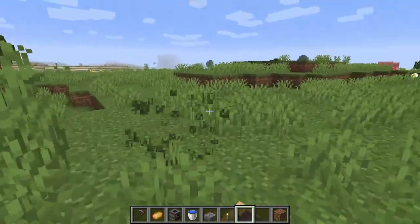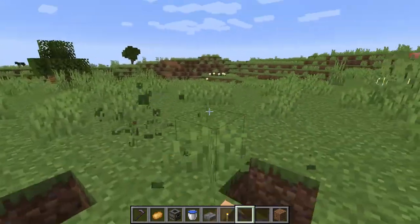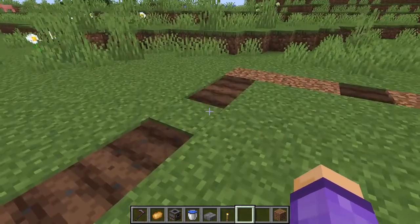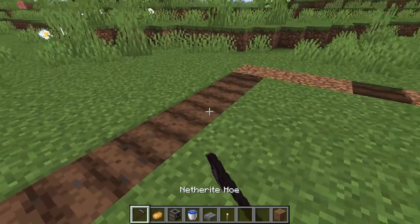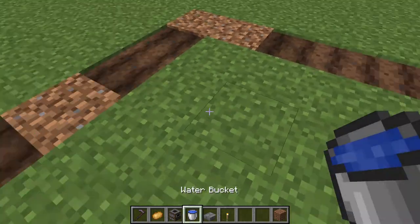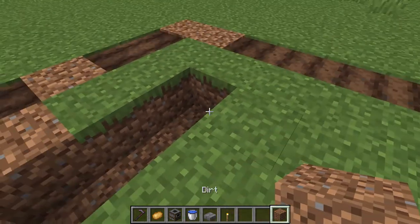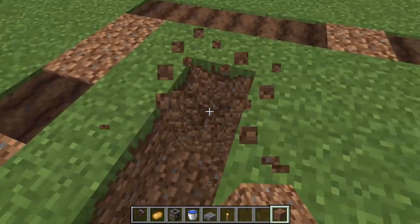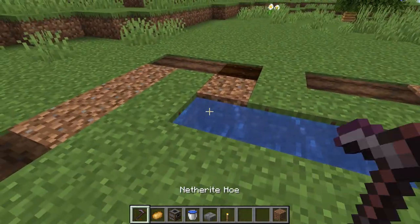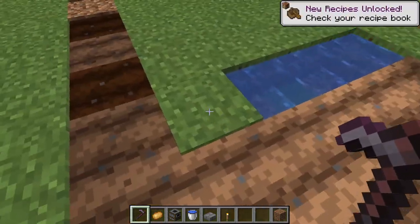For the easy version the first thing you need to do is just clear out a load of space for your farm. I like to do this in a 7x10 area and I'll show you why. So here's our 7x10 area — the farmland is just marking it out. What we're going to do is dig a trench of three long about two blocks in each side and fill that with water. Then we're going to farmland the rest of it with a hoe.